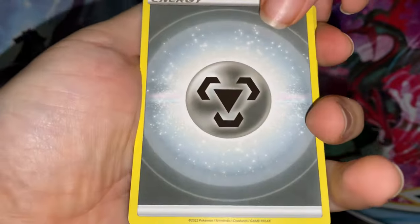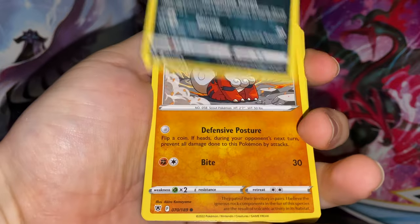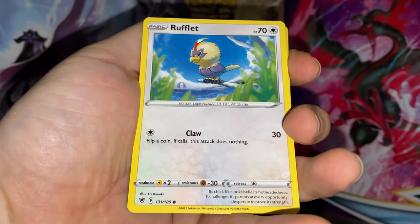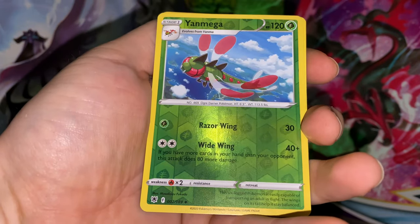Let's go ahead and see what we can do today — hopefully get something nice, guys. Got a Metal Energy, Switch card, Cyndaquil, Growlithe, Bronzor, Rufflet, Qwilfish. Give me some type of full art or alternate art, please.